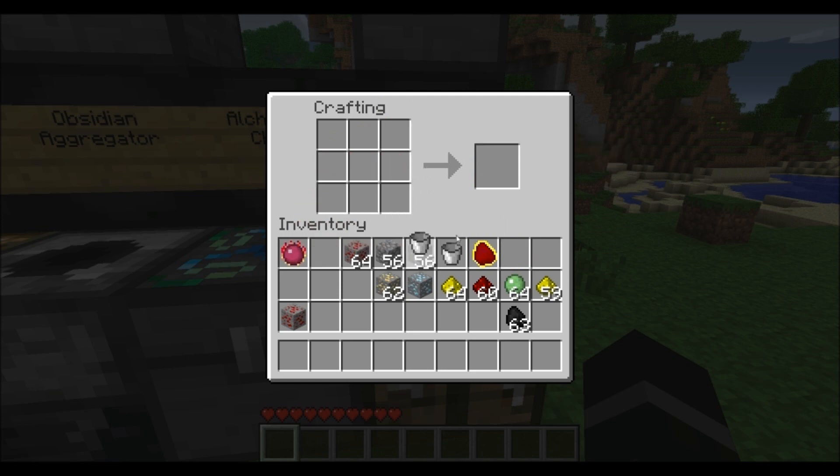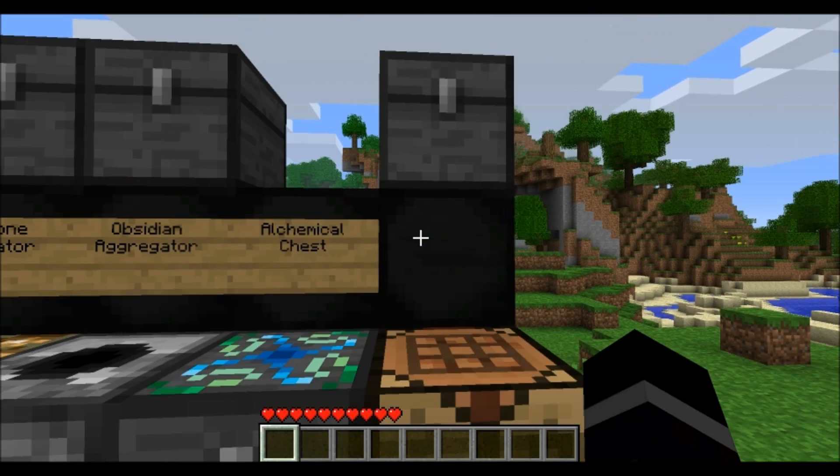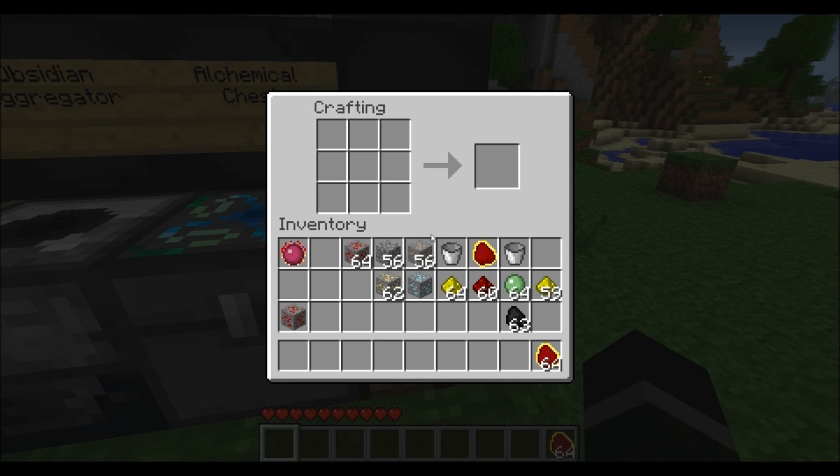Like I said, there's a lot of stuff you can do with this mod — it's pretty much limitless. With these coal items, you can make a Mobius Fuel, like so, with your Philosopher's Stone. And this is a higher-powered version of the coal.